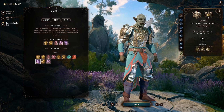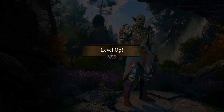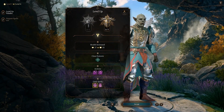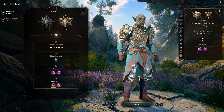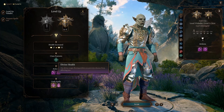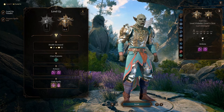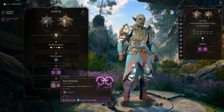We'll move on to our next levels, which will be Paladin three, four, and five. At level three, as a Vengeance Paladin, we'll get Divine Health, which means we cannot get diseased. As a Vengeance Paladin, we will get our Vow of Enmity, which is a key ability for this build and any Vengeance build in general.